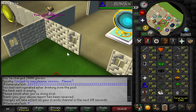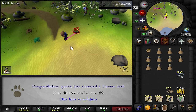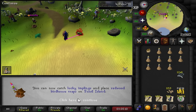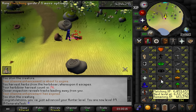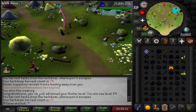Starting at 88 hunter. There's the first hunter level, level 89, which is actually a pretty big level because this unlocks both lucky implings and redwood birdhouse traps. So we can start using those now - we already have the crafting level for it. The only thing I don't really have is redwood logs, so I might start AFK-ing those while playing as well.